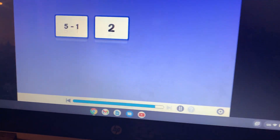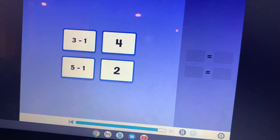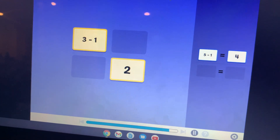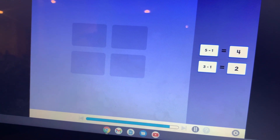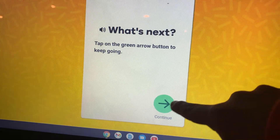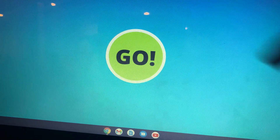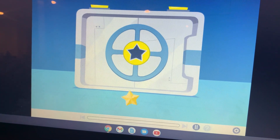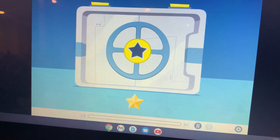Let's play another round of math match with subtraction — match pairs of cards that are equal. All the cards are matched! What's next — tap on the green arrow button. Your quest is almost complete. Use the star to unlock the quiz.